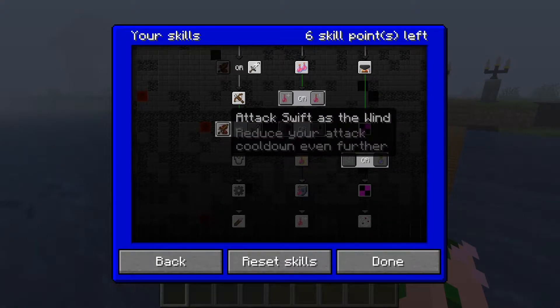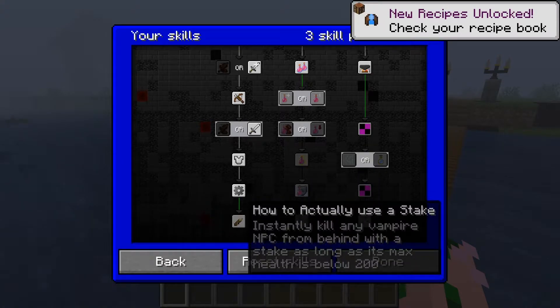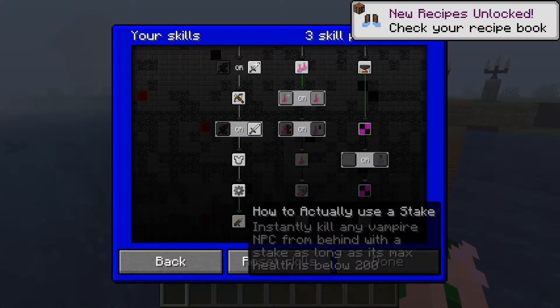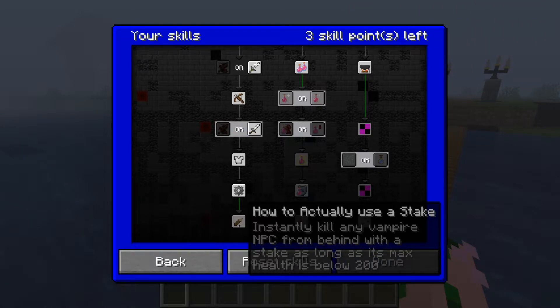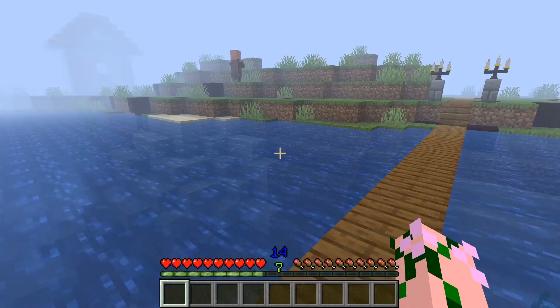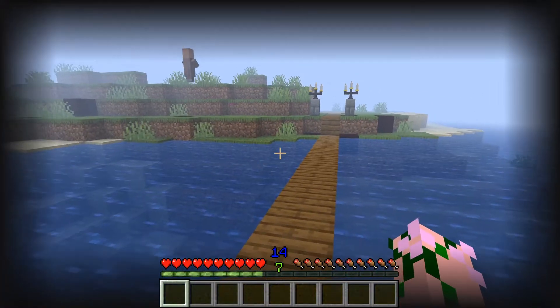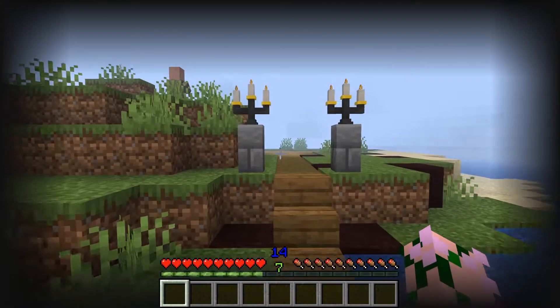The only thing you really should care about is using advanced weapons, enchanted armor, technology, and how to actually use a stake, which instantly kills any vampire NPC from behind — as long as it's maxed and the house is below 200. So you can wreck the vampires. You can disguise yourself, which makes you harder to see.